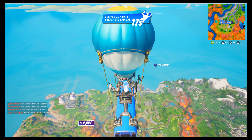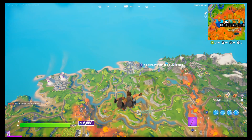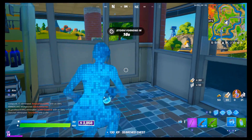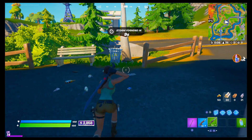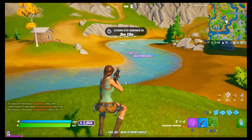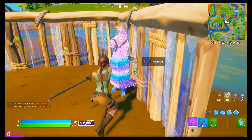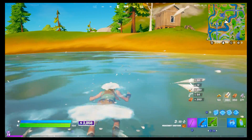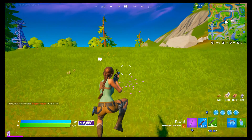If you rush somewhere early and there are people, or towards mid-game you're able to find people with good loot, that works too. Unless you get a legendary chest with a scar or pump, you're most likely not going to get good weapons without going to a place that has metal or bones. If you think about it, most locations that have metal or bones will have more people landing there because it has the loot they need.